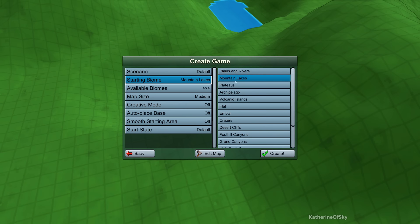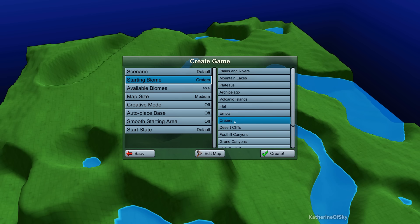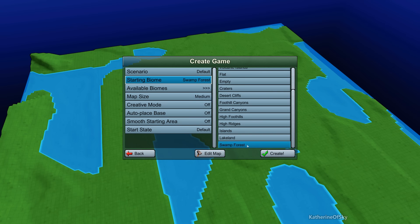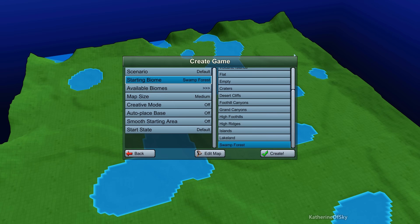We could do plains and rivers — there are millions of maps. We have all kinds of things: volcanic islands, flat, empty, craters, desert cliffs, foothill canyons, grand canyons, high foothills, high ridges, islands, lake land, swamp forest. Swamp forest actually looks kind of interesting to me. I tried foothill canyons in a test game and it is very, very steep. So we're going to try swamp forest and hopefully find a relatively flat building area.